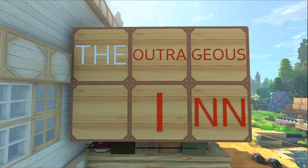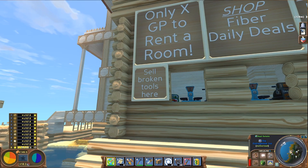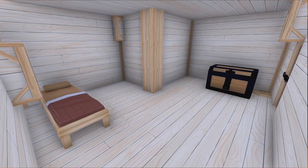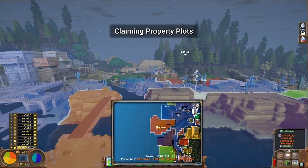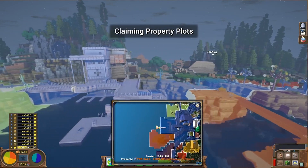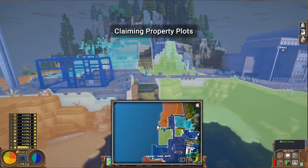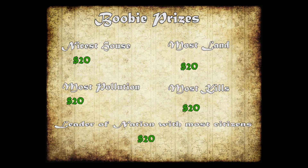Starting out, players will find themselves in front of the Outrageous Inn, a general store that buys and sells most goods. You can even trade in broken tools here, or rent a lumber room for a handful of gold. With most of the land around the inn for sale, players will be able to buy and sell pieces of real estate. There's even a consolation prize for the nicest looking house, and another one for owning the most pieces of land.